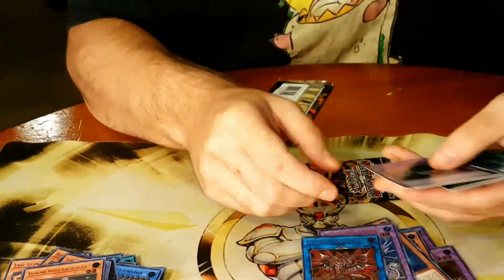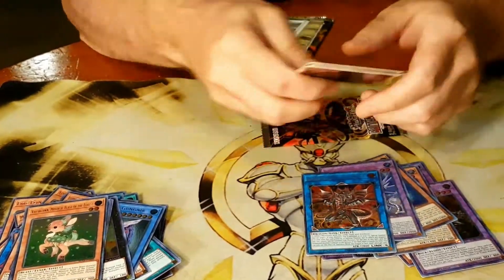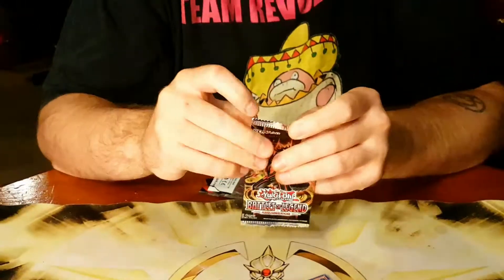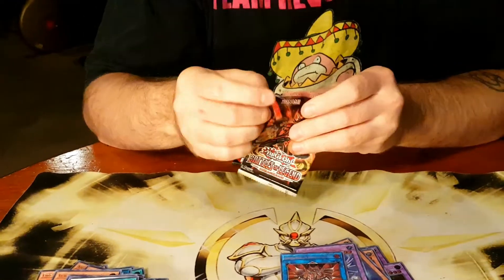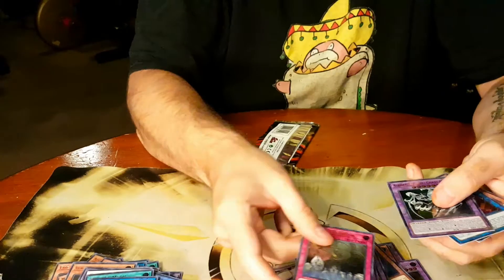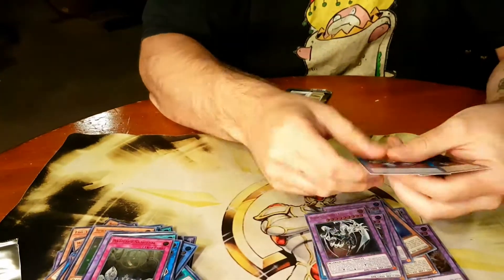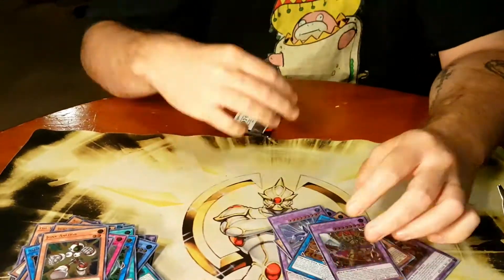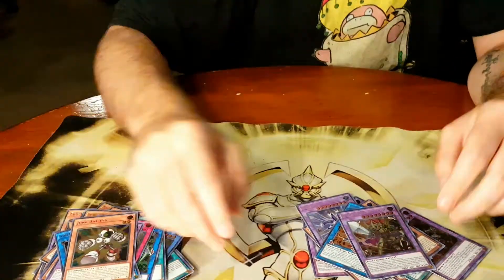I'm close to the first half but we still got two packs to go. There it goes - we got another book, another one of those Jump Promo cards reprinted. We'll get the Chaos Emperor two in a row. Well, that wasn't a Jump Promo but - oh, Sanctum! Second Sanctum, nice! Junk Anchor - so that's it for the first side.